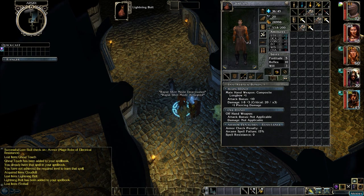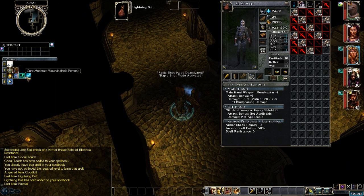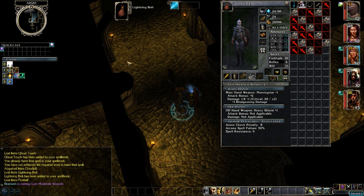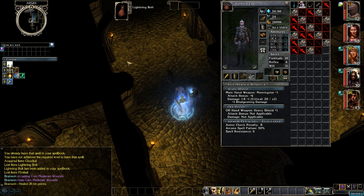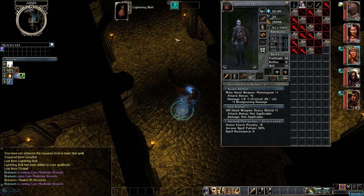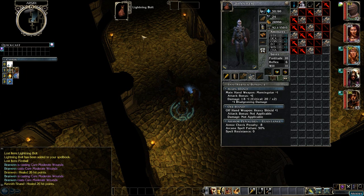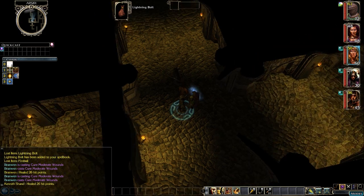We need to do some healing. Let's see what we get out of that gear — moderate's 26. And let's do that again on Kenneth — 26, that'll work. All right, that'll be good enough for now.